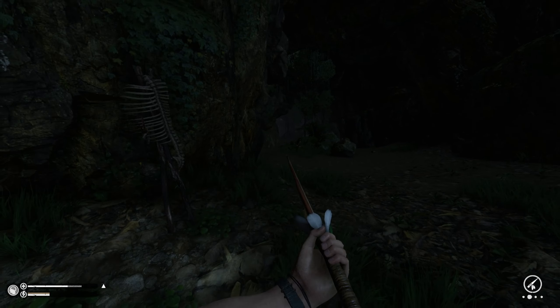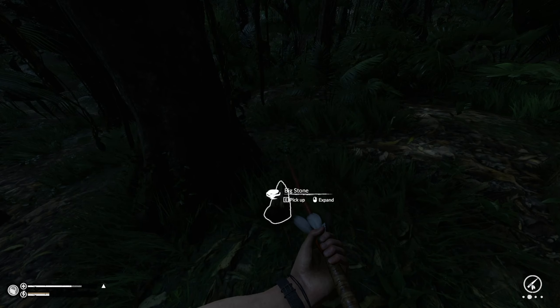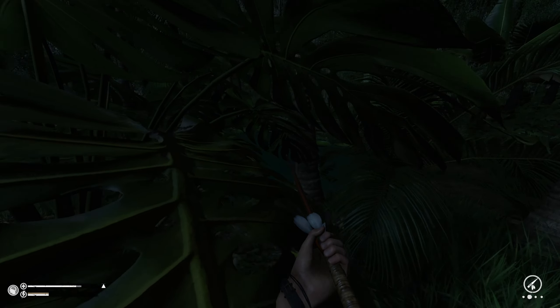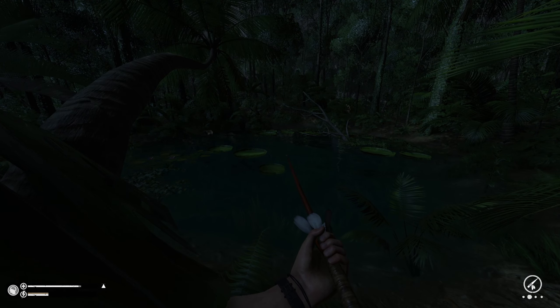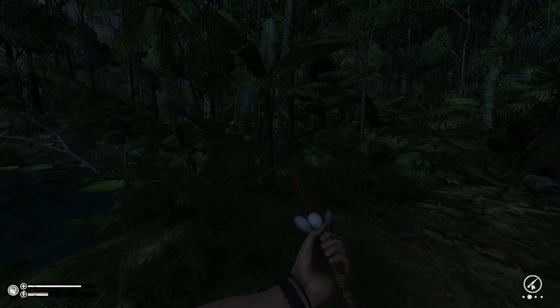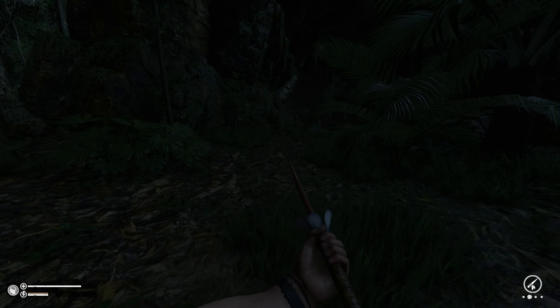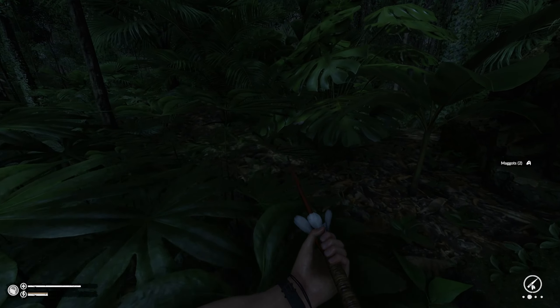So they got a little camp here, but what do they got? I have a feeling I just killed them for no reason. There's nothing to take. I feel like I just found their camp, or one of them, and I have no idea where it is. I have a feeling it's somewhere over here. Maybe not, I don't know. And I got all this iron - oh, they're back!